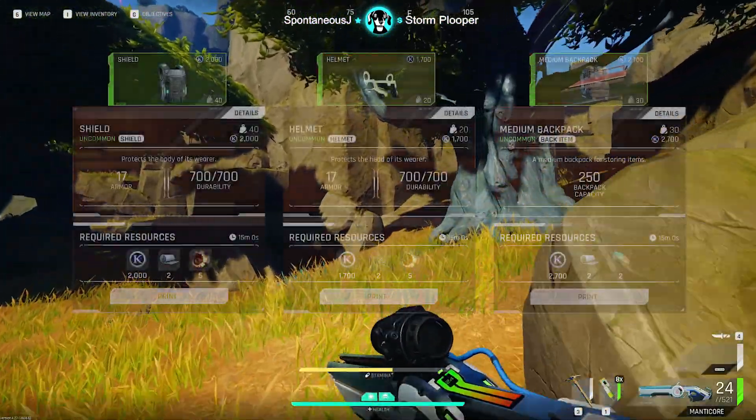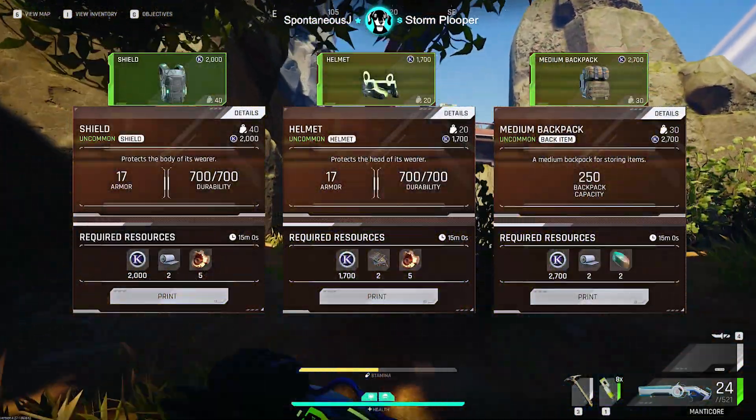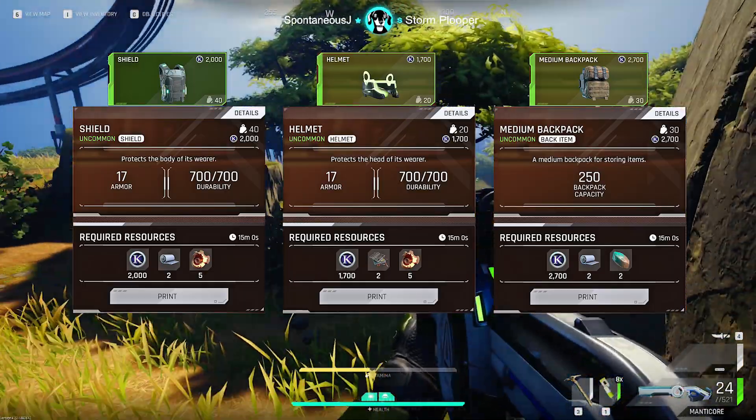Next, you want to craft green armor, green helmet, and a green backpack at the printing station. The materials for these items are very easy to find on Bright Sands.